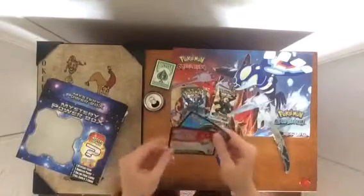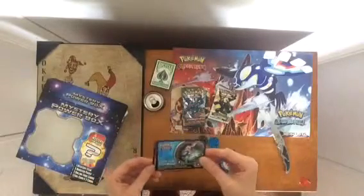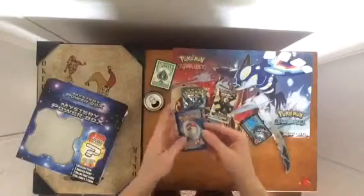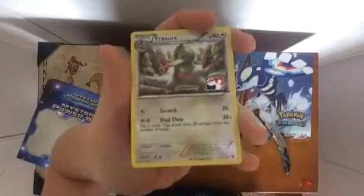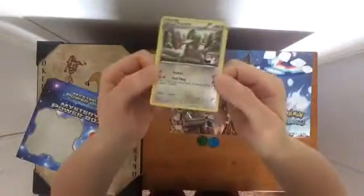You get two codes to unlock two different decks, or a deck and then an online bonus. And then the foil card is... Fracture. It's pretty shiny.